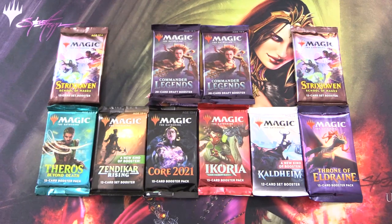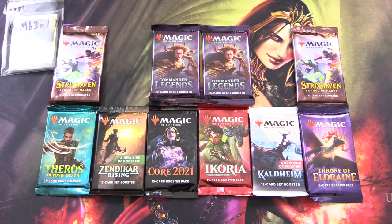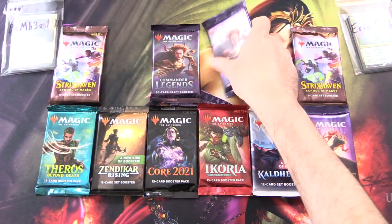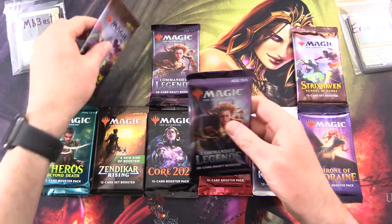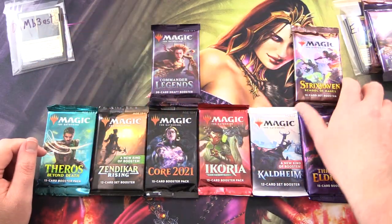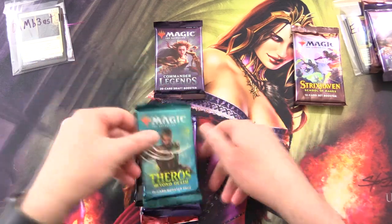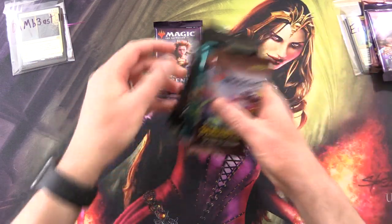Today on MTG Unpacked, we have a fantastic PAX smorgasbord for Patrons. Let's introduce the Patrons today. We have Dambeest117 and Eric Cook. We're going to grab Commander Legends and Strixhaven for Eric, and then everything else here goes to Dambeest117.